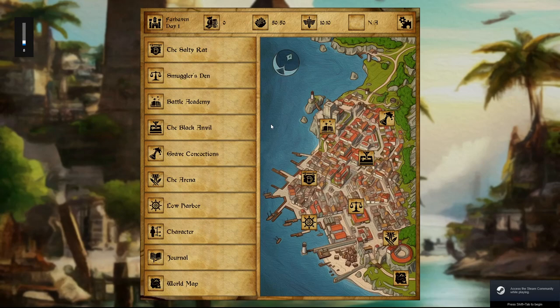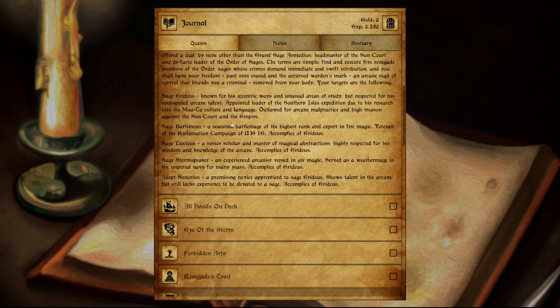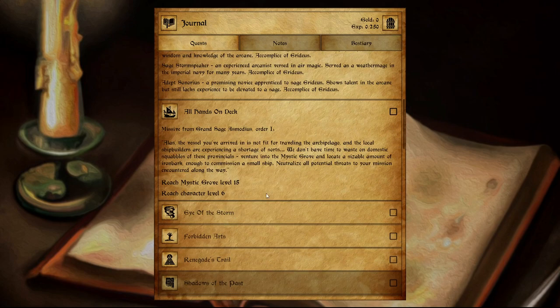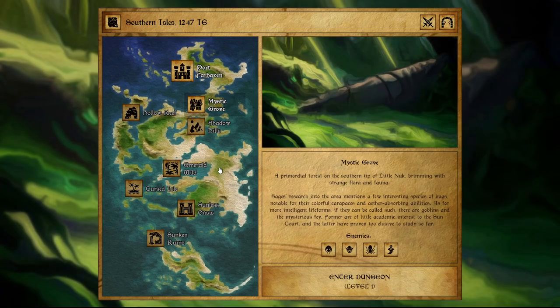Today we're actually heading into our first dungeon or area of importance to explore. We have to check the main quest — we're looking for those five sages, basically. The first thing we have to do is venture into the Mystic Grove, locate a sizable amount of ironbark, enough to commission a small ship, and neutralize all potential threats to our mission along the way.